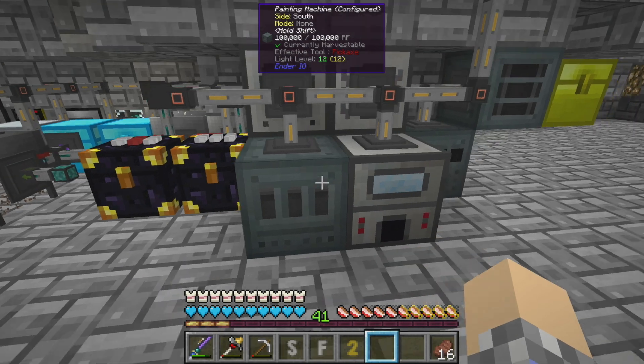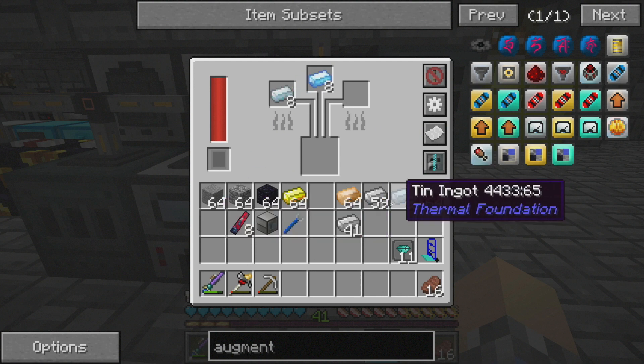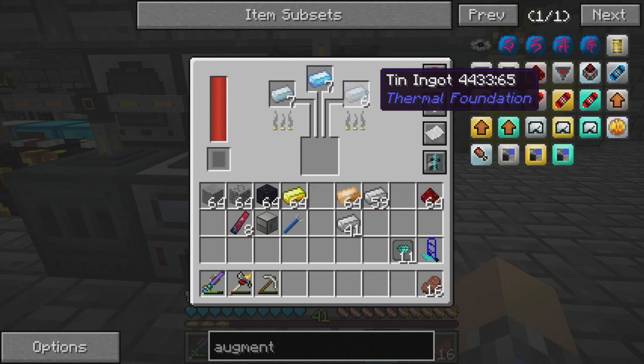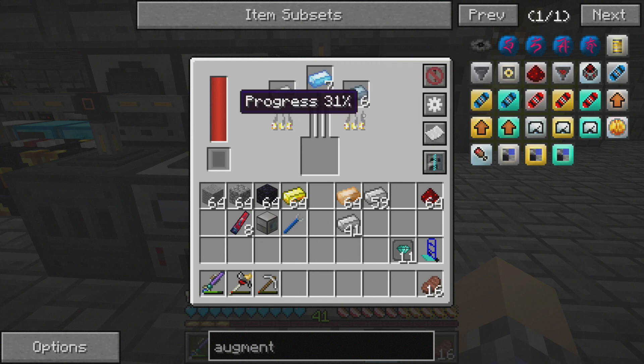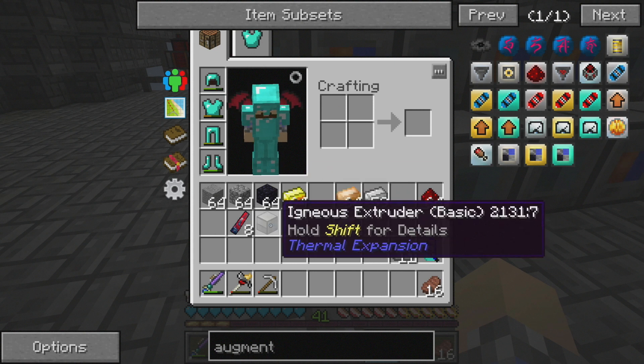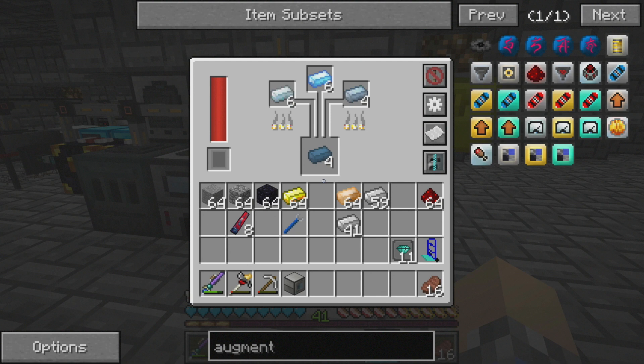We're going to have to create some Enderium base, which is going to require shiny metal, silver, and tin. We can do that here in the alloy smelter. We've got our silver, our shiny metal, and our tin. It takes two of the tin for every one of these, but that's okay — we don't need a whole lot of it. I've already got one Igneous Extruder for this process.